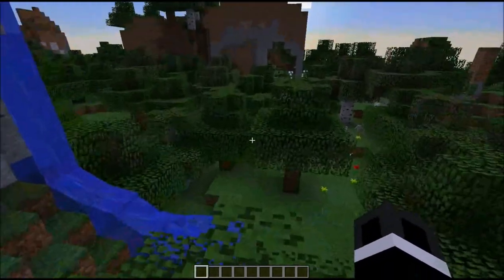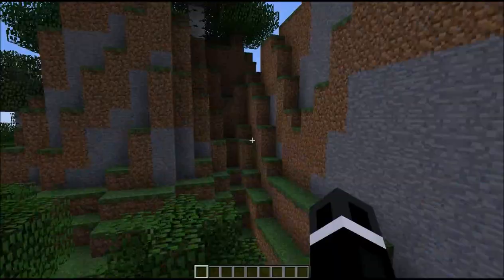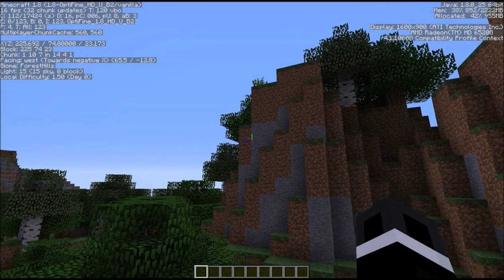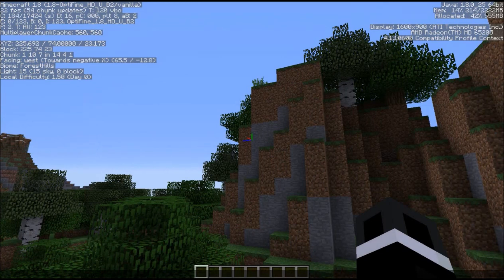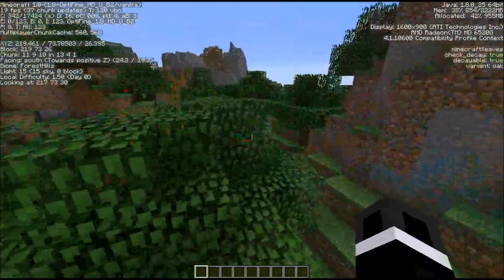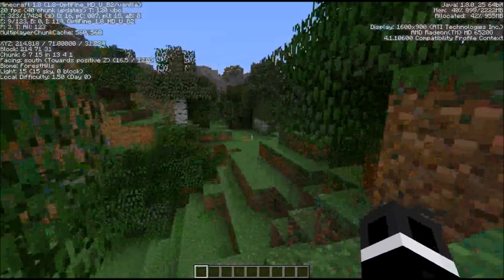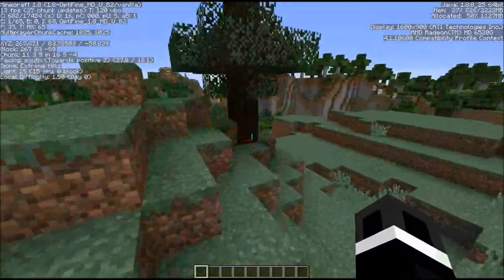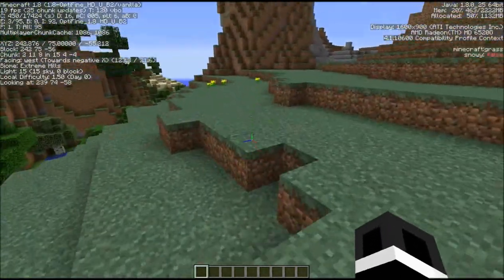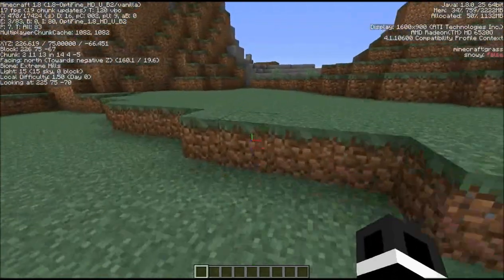Everything's loading in, getting a little bit smoother. Let's press F3 and see how much. Before, this used to be like 490 megabytes. Now it's 2222. See how much it's using out of that — it's perfect for extra space. Let's run around for a little while and watch that. It's going up to 800, 900. So yeah, that's how to add more RAM. As you can see, I am only getting like 20 FPS right now — 18 — but I am using more RAM. It's got plenty of space to just do what it wants.